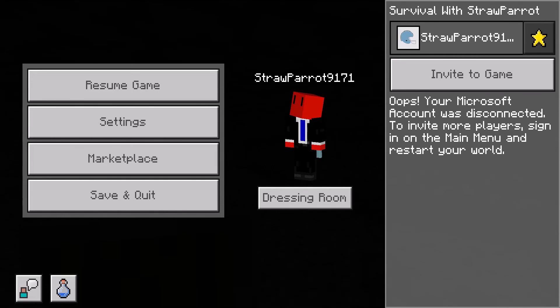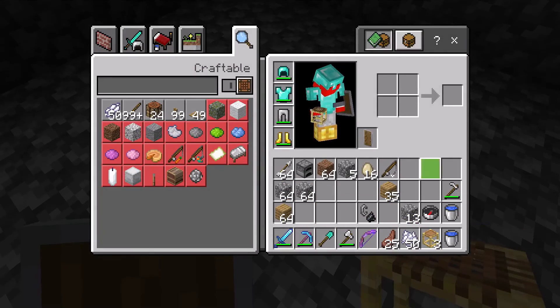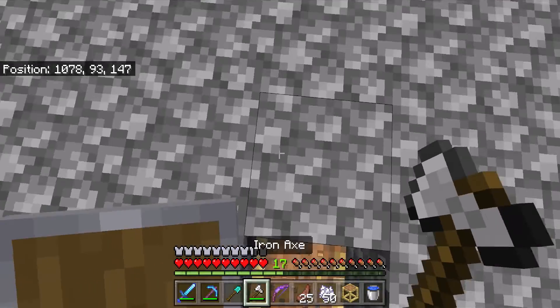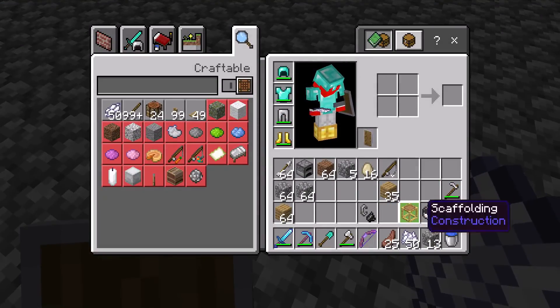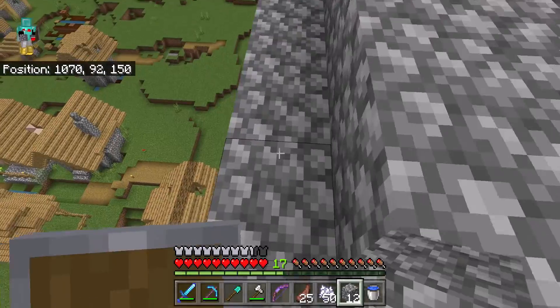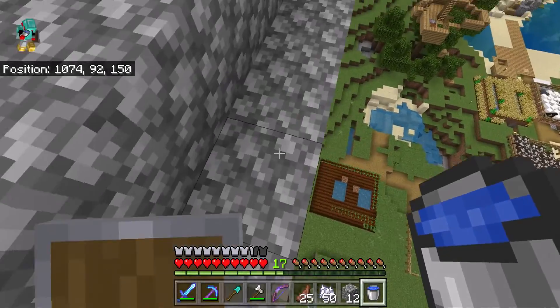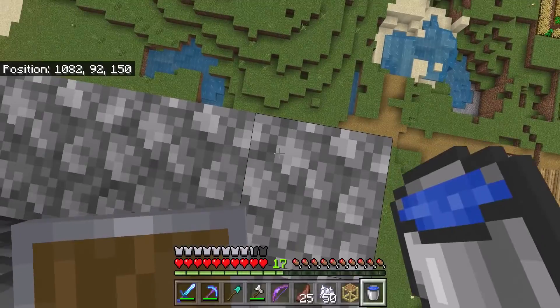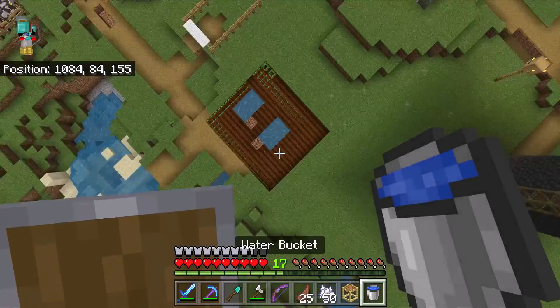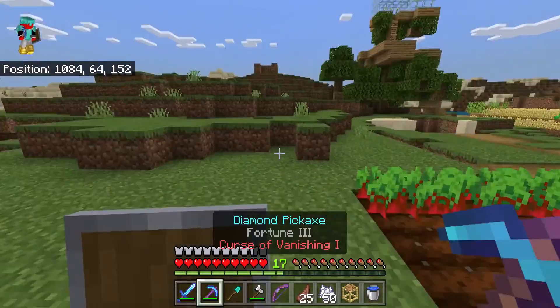Alright, what next? Place torches so no mobs can spawn on the outside of the farm — will do. Let's just keep going here. Do I have any torches? No, I do not have any torches. Can I MLG water bucket? I think I'd feel more comfortable. I don't have any coal. Do I really not have any coal? Alright, let me go make some torches.